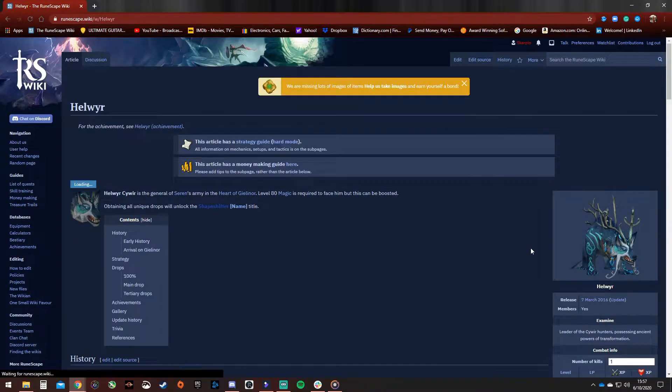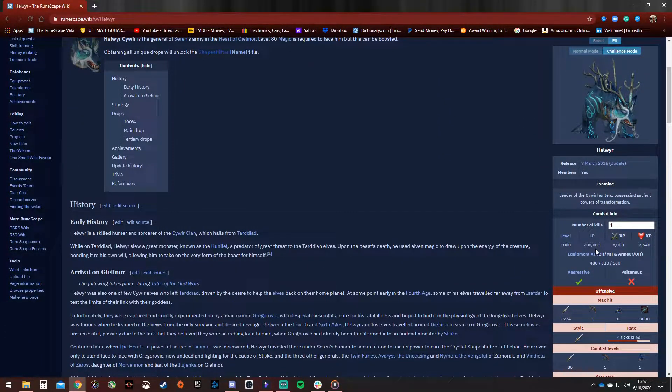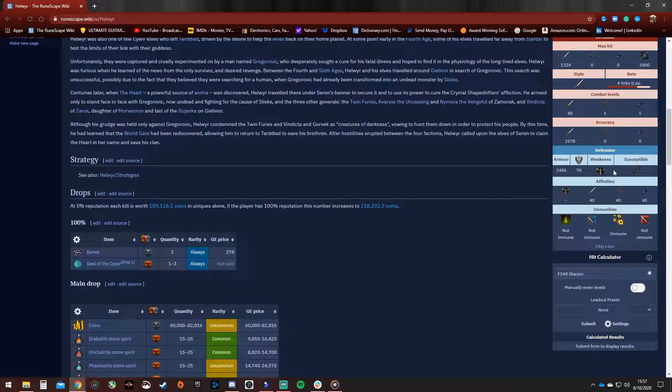It gives a ton of information here about the boss. He's level 1000, has 200,000 life points, is aggressive but not poisonous. He only attacks with melee, and his auto attack happens every 4 ticks or 2.4 seconds. A very important piece of info you should check with every boss is down here. Sometimes bosses have weaknesses, but unfortunately Hellweir doesn't have one. But he is also not immune to poison, reflect, and drain, but is immune to stun.